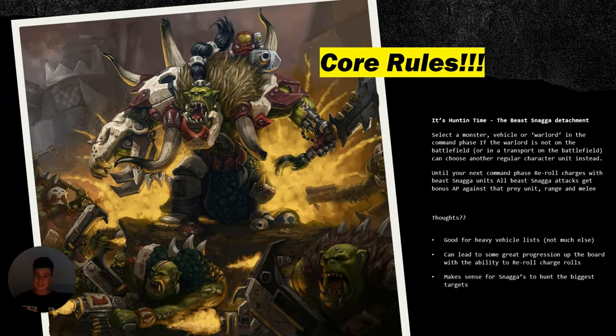The core rules are awesome — you get that +1 AP so all your strong units benefit, especially your massive Squighog blobs. Your Kill Rig is going to be getting that too, with the gun that lets the enemy be snagged, the catapult, and the Warboss tower — they're all getting +1 AP. So the Warboss tower goes up to AP3 or AP4. And because it's not just melee but also range, that makes it really good. Use this as both a killing tool and a movement strategy.